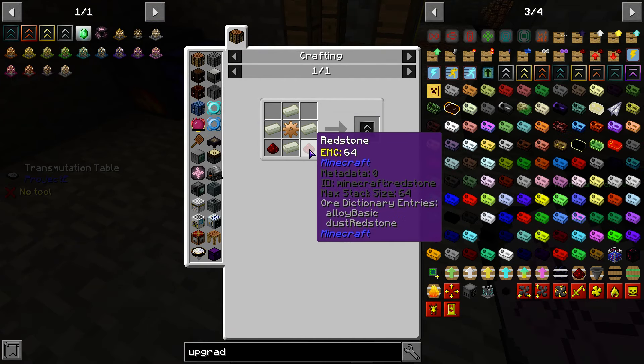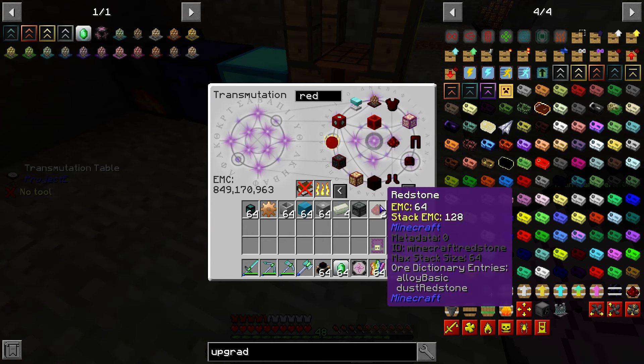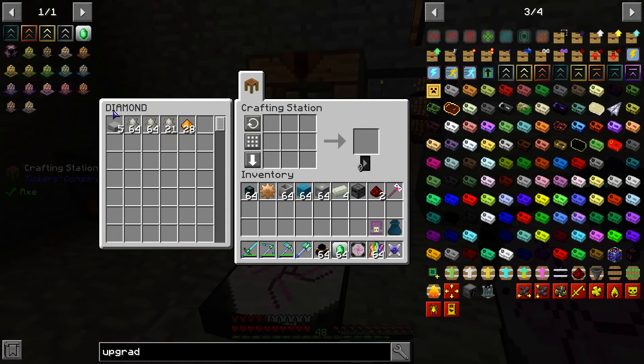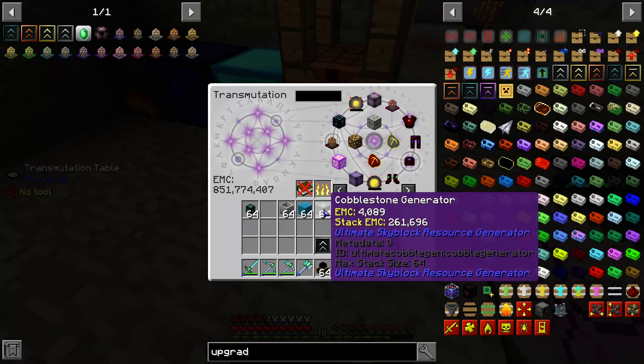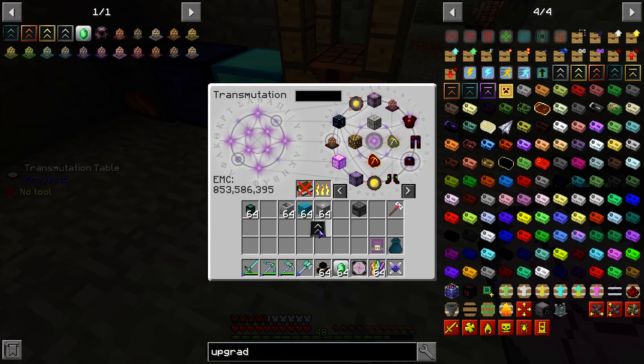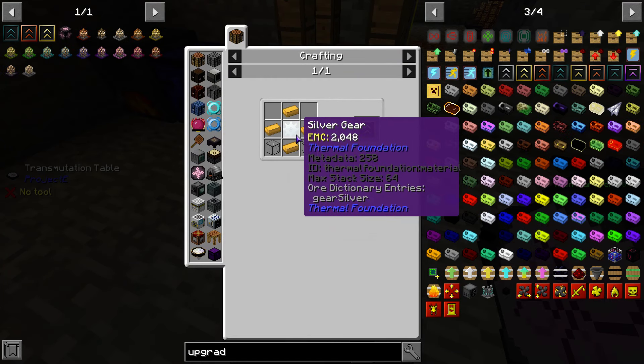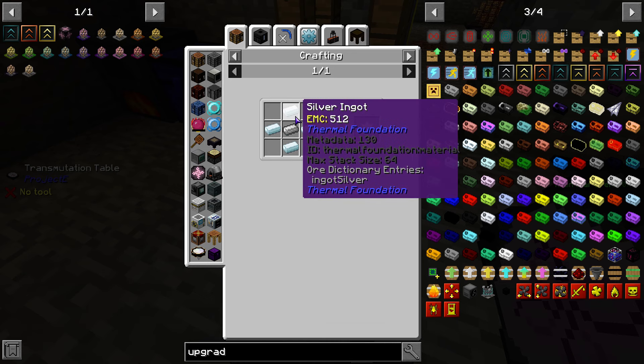We need four invar, two redstone. And then we can make that upgrade and learn it. So we have that one, we've made that. This one's going to be electrum around a silver gear, so iron and silver.